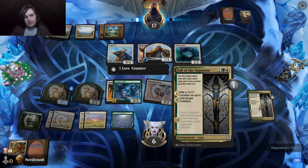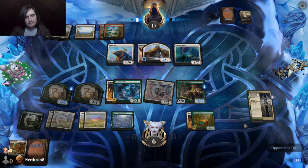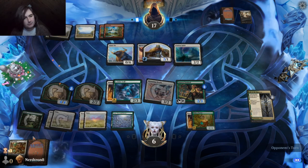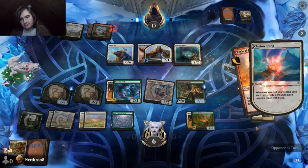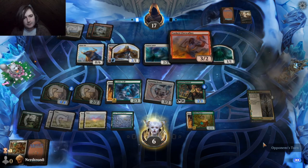Clarion Spirit's gonna go by. There's nothing in our deck that deals three damage to them now. Wow, that was really close. Bam — got outplayed.